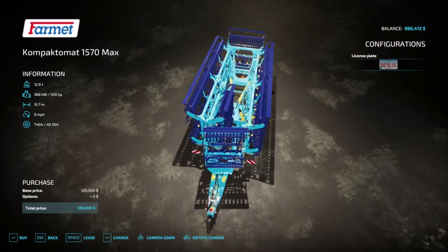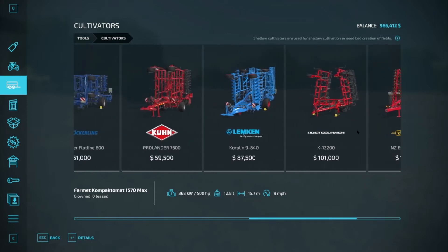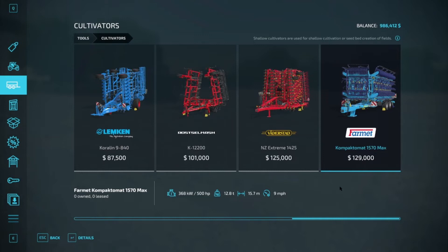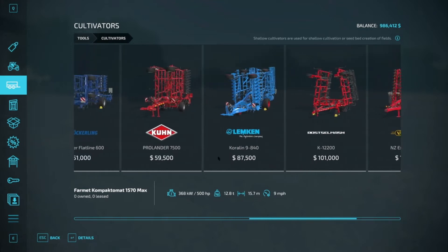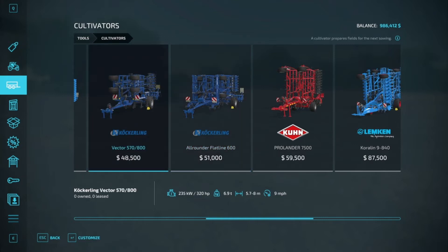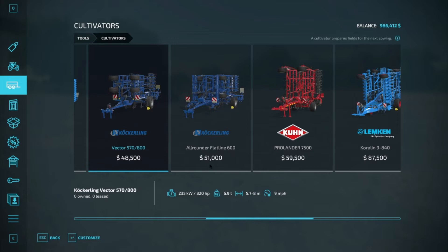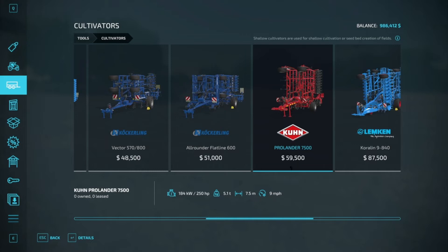This thing folds out — looks like two on each side — possibly to a ridiculously wide span. It's only $129,000; when you're making money that's not that much. However, you do need to check horsepower requirements. The biggest one here takes 500 horsepower, and my tractor only has 313, so that won't work. I also don't have that big a field. Let's look at this one — it takes 250 horsepower. What's the difference between these two? This one gets up to 8 meters but takes 320 to pull. I'd rather go with 7.5 meters for 250 horsepower.